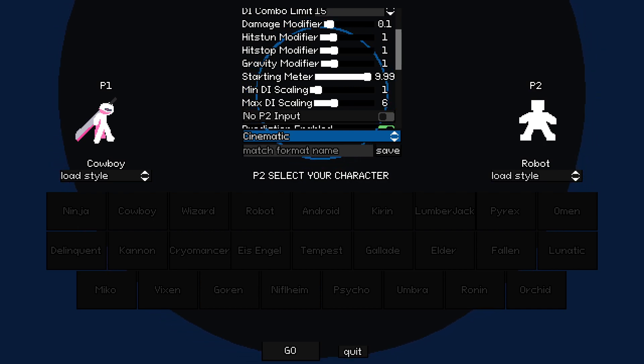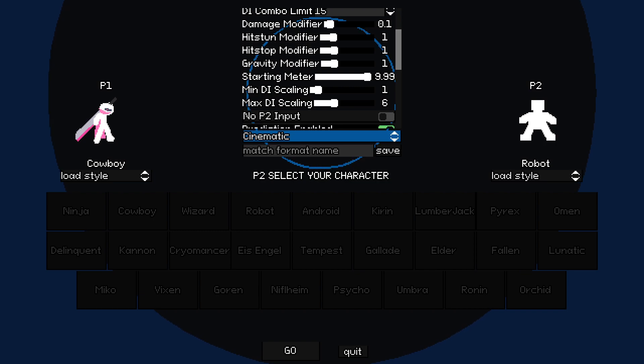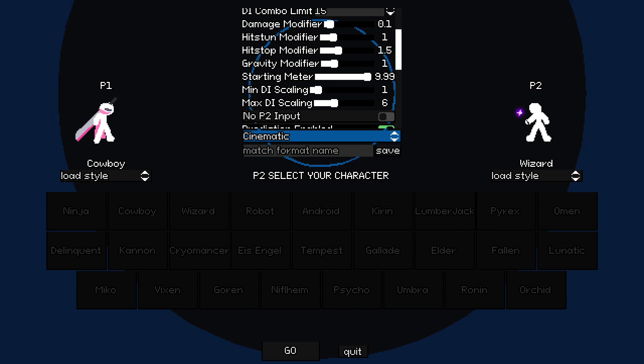The hitstop I do mess with. It was set to 2.0 for the Gorn and Vixen run, and I believe 0.5 for the Delinquent and Tempest one. This is kind of on a character-by-character basis. For the Gorn and Vixen one it looked pretty good because those characters don't have any built-in hitstop - it adds a lot of impact. The Vixen uppercut looks really cool with those impact frames, and similarly the Gorn chainsaw kick looked really sick with that big freeze frame. In other cases this can look really awkward if the characters have built-in hitstop, which I was not very careful with in the Tempest and Delinquent one.